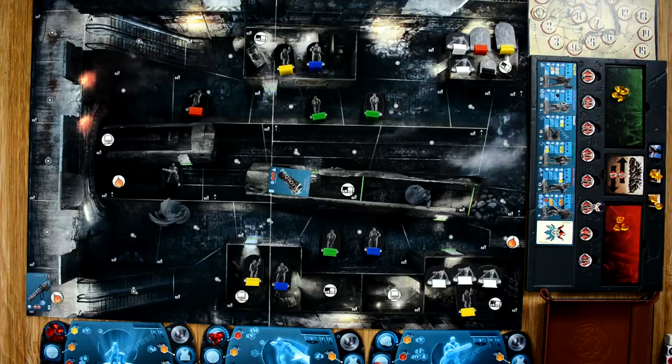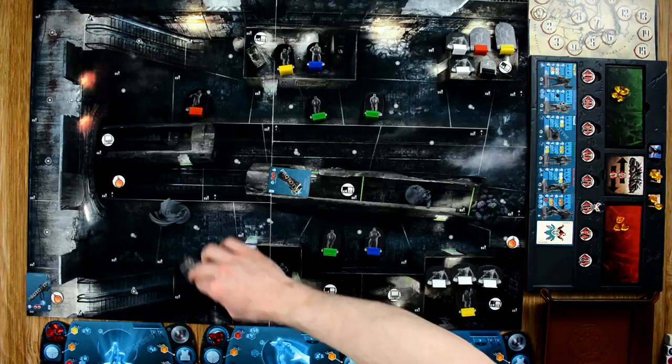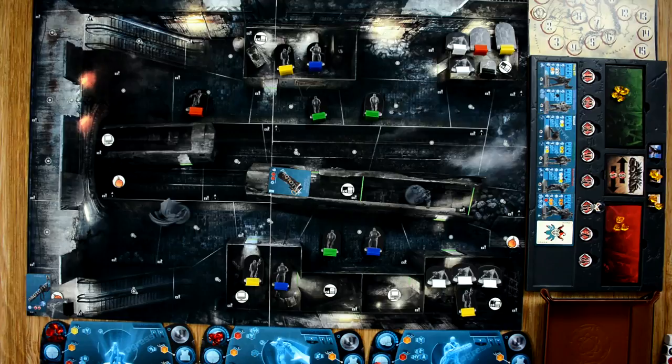Red Hood moves two free spaces, then spends two more crystals to move and pick up the minigun. The minigun gives him a lot of hitting power, but it is very heavy - he won't get any more free movement after picking it up, and it will slow down some of his abilities and skills. He'll have heavy firepower but reduced mobility, so we'll need to be careful how we use him.